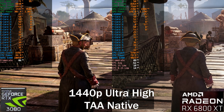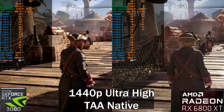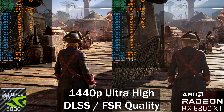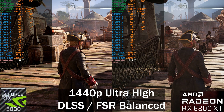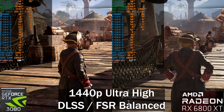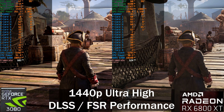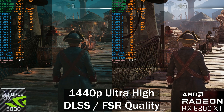I'm going through a few upscaling settings to show how upscaling actually scales. We've got native TAA on the ultra high preset, then DLSS quality with FSR set to quality, then FSR balanced and DLSS balanced — we gain a little bit but not much. Testing FSR performance and DLSS performance: we're not CPU bound but the frame rate does not really increase that much.